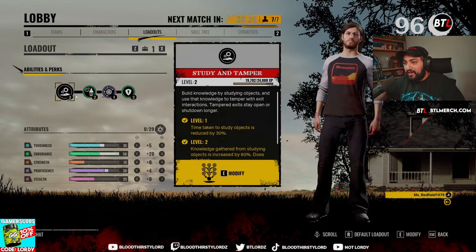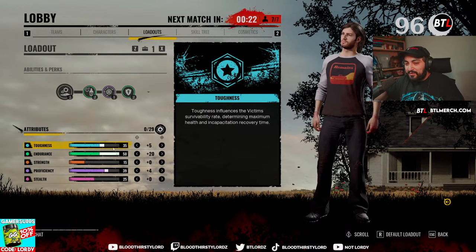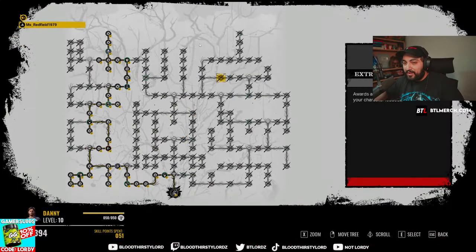Our character build on Danny is on screen right now. We have extra strip, hair on meat, run track, toughness 35, endurance 50, proficiency at 39, and skills 3 like this. Copy and enjoy it.